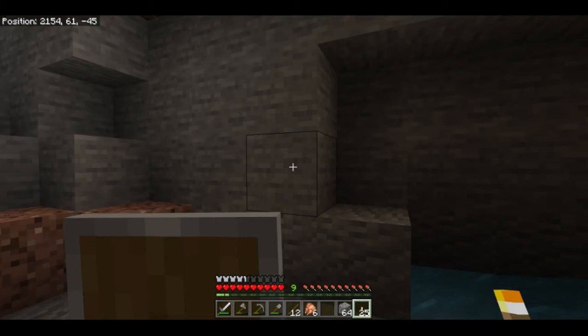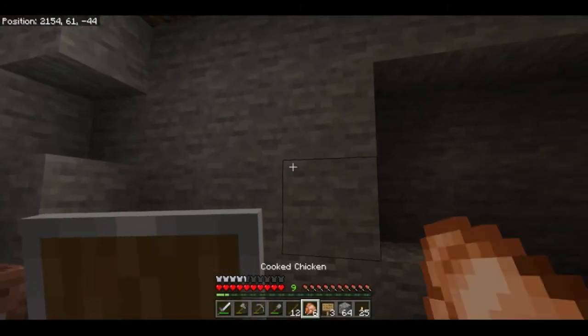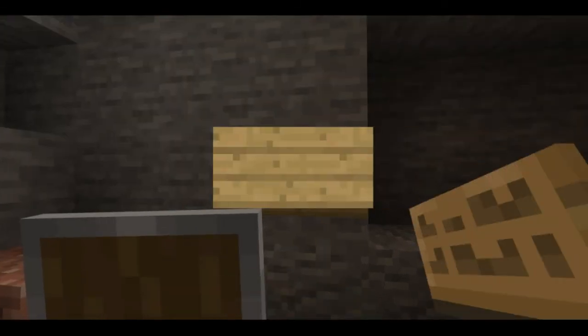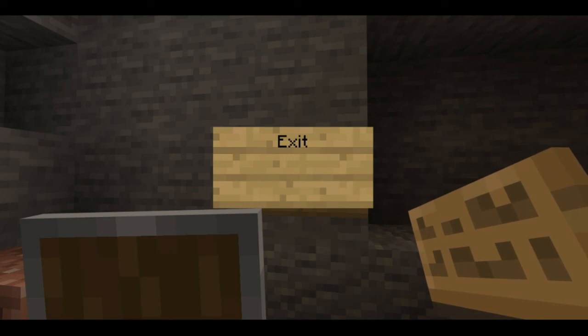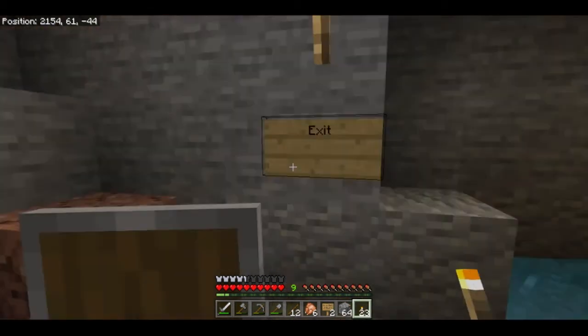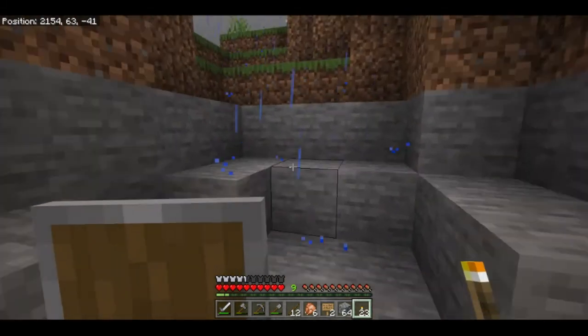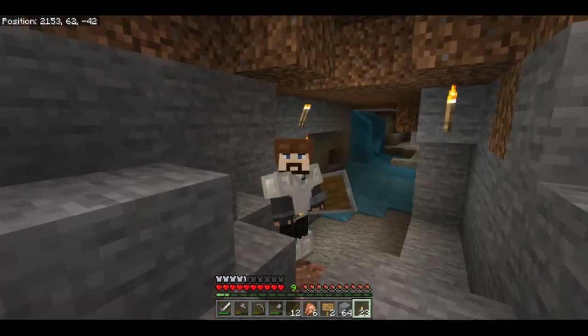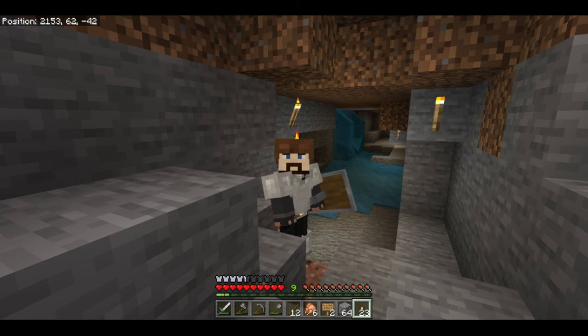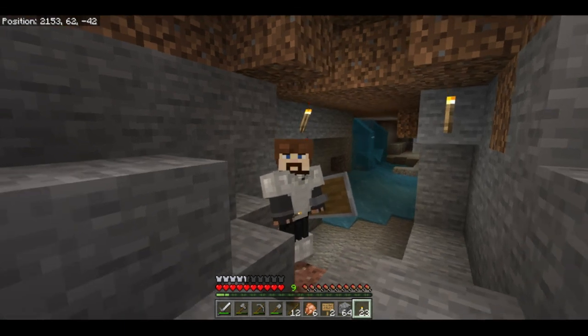Last but not least, if you have a sign on you, you can take a few moments and mark an exit by simply putting down the sign and writing 'exit.' We'll come back to this cave another time, but for now I think we're going to head back to base. If you enjoyed this video, please be sure to give it a like and consider subscribing if you want to see more content like this. I do hope I'll see you on the next episode of Deja Vu Survival.